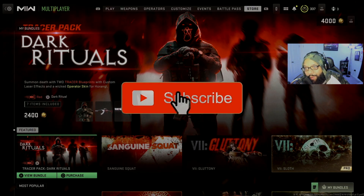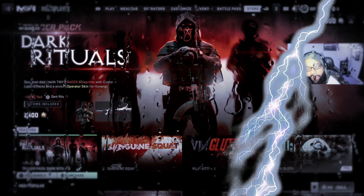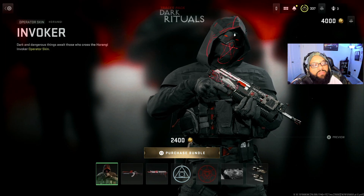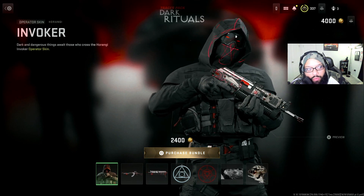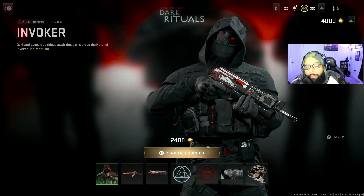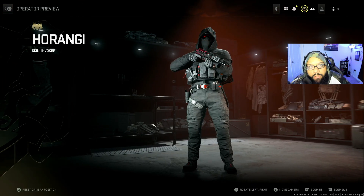Ladies and gentlemen, welcome back to the channel. Today we got a crazy looking bundle called Tracer Pack Dark Rituals. It says summon death with two tracer blueprints with custom laser effects and a wicked operator skin for Horanji. First look, we got the operator skin for Horanji called Invoker — it says dark and dangerous things await those who cross the Horanji Invoker operator skin, and look how fire this looks.